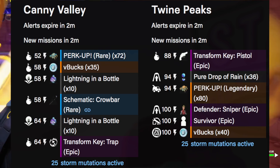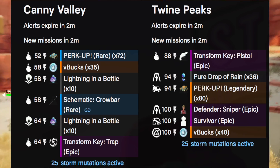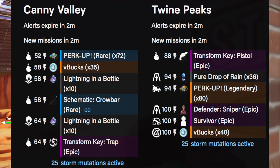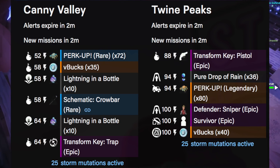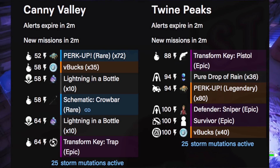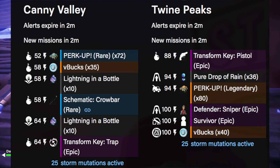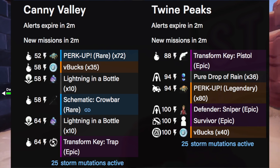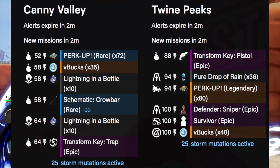Just to clarify, on screen you can see the 35 V-Bucks from Canny and 40 V-Bucks from Twine. Using good heroes, good strategies, and good building techniques will grant you easy victories in Save the World, allowing you to access these V-Bucks. That is how I earn 300 V-Bucks per day — I've just been doing this technique over and over, and it's such an easy method.